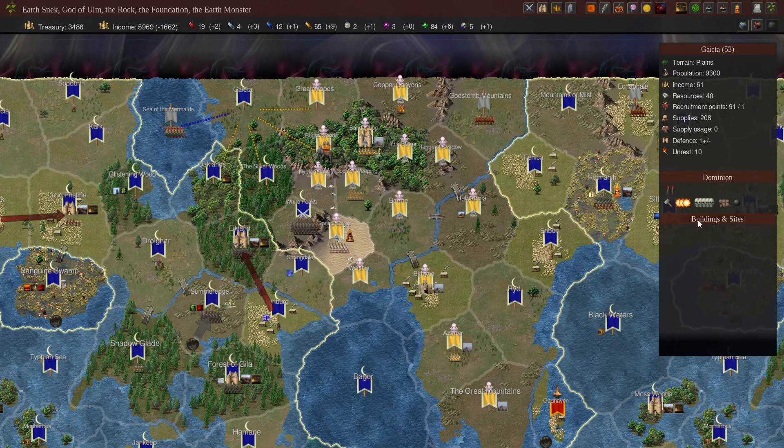It looks like they had probably death three or four, along with a bunch of misfortune, and probably got very unlucky with some magical sites and events. When you're choosing misfortune two, that's really not a good idea. We've had enough bad events in our game and we have neutral luck. I really just don't rate taking misfortune in Dominion 6 — it's much worse than it ever was in Dominion 5 or Dominion 4.